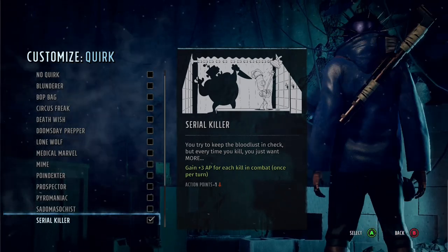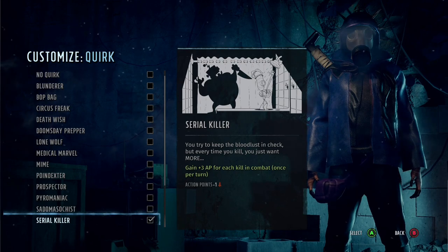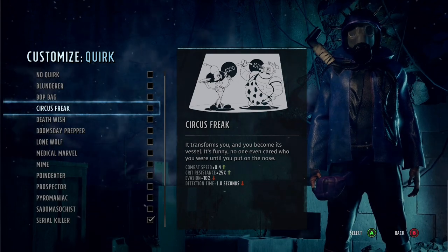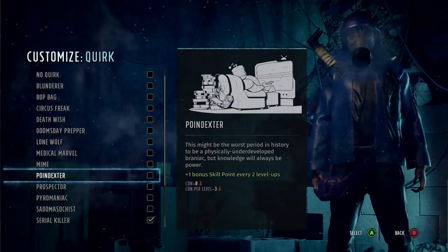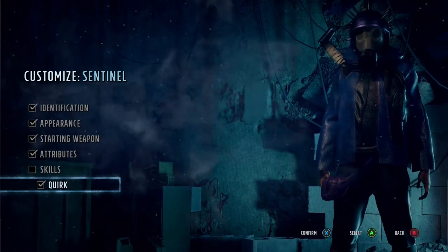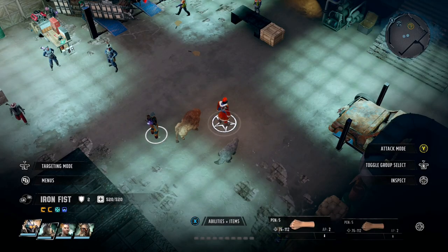With this loadout, as with all my recent loadouts, we are doing the serial killer quirk for the three AP you get for actually killing somebody. On a shotgun build that means you get another free hit, which is really good. You could also use circus freak, which is probably my second favorite quirk — it gives you movement speed to actually get into battle, and you're going to need to do a little bit of running with this character.